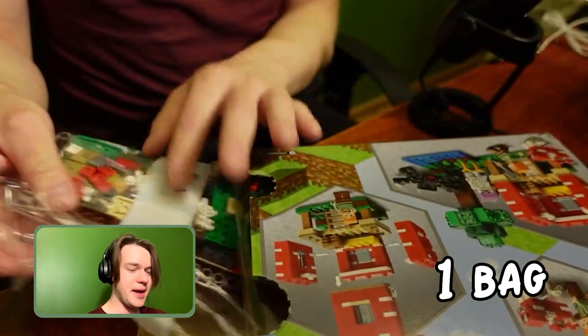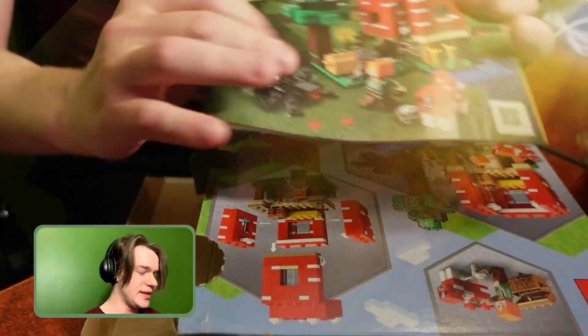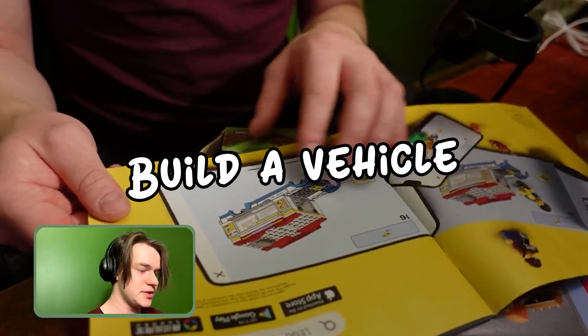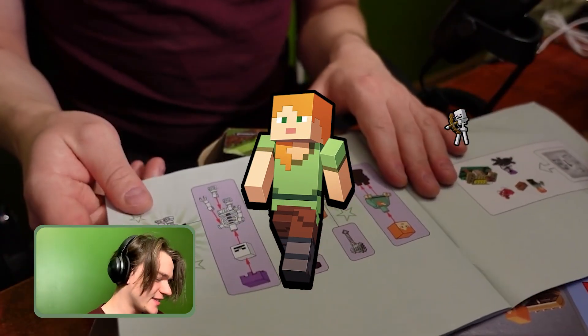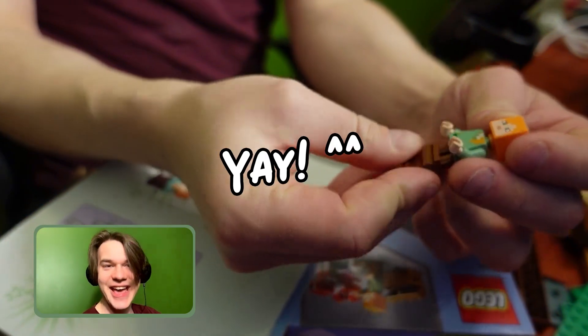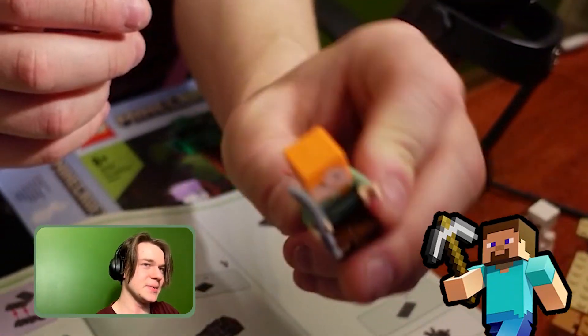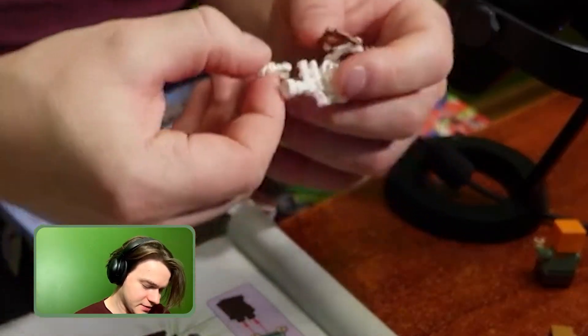Let's tear this thing open - we have one bag here, we have another bag here. My favorite part: step number one, build the entire vehicle - skip that page! We're gonna get Alex and the Skeleton. Alex's head is awesome, I wish it was Steve but Alex is also cool. Wow, you are a very annoying Skeleton.